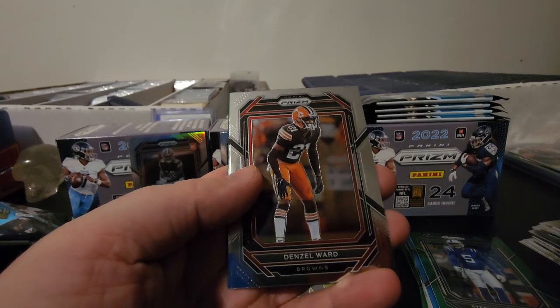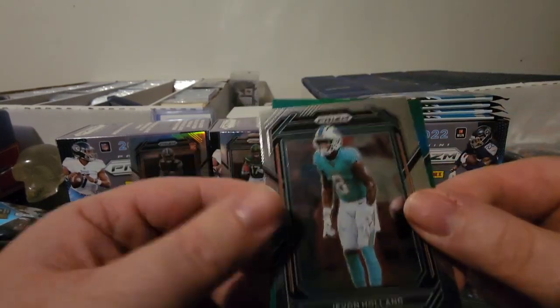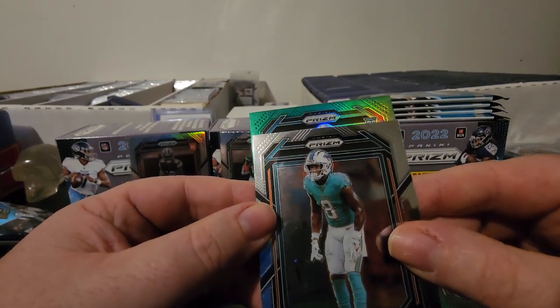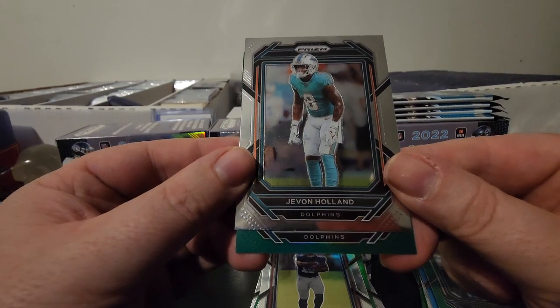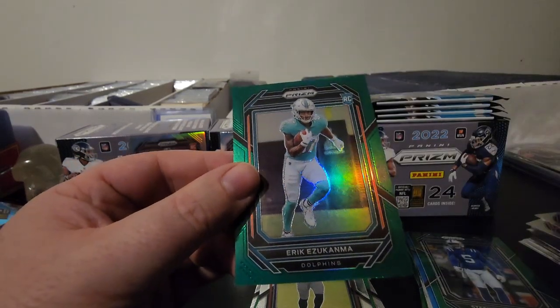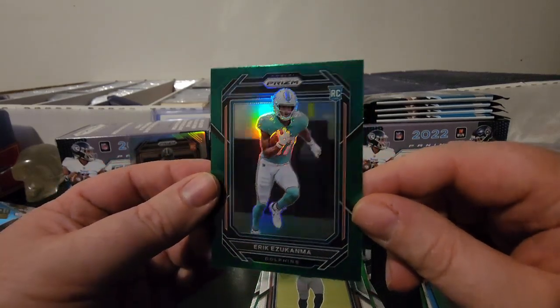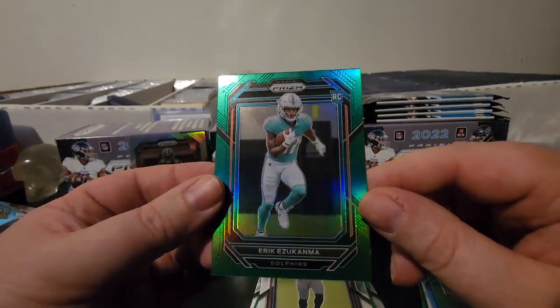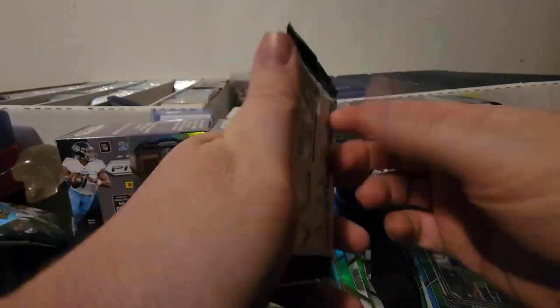We got another green — Denzel Ward, Javon Holland, and the green is going to be a rookie for the Dolphins. It's another Eric Ezucanba. So we got two Eric Ezucanba green prisms.